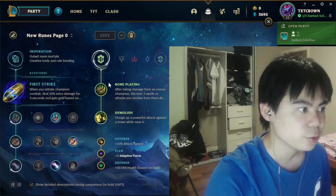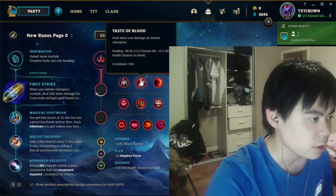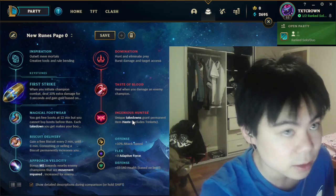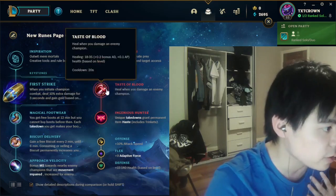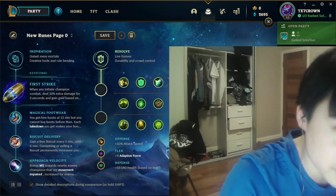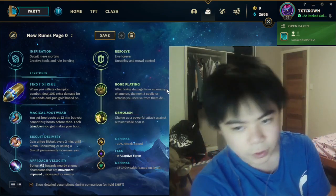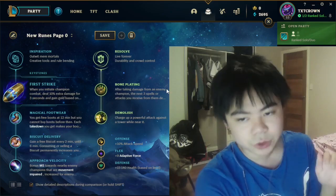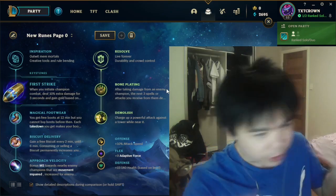For the secondary tree on First Strike, I go between Domination and Resolve. When I go Domination, I usually take Taste of Blood and Ingenious Hunter specifically for Lethality Yorick — Ingenious Hunter works well with Duskblade, and Taste of Blood lets you sustain in early game, working with Ghouls and E. But the overall most consistent page I'd suggest everyone go is Bone Plating and Demolish: Demolish breaks towers, and Bone Plating helps because when you initiate, they'll have a little time to respond, so it's more effective — they can't get you off.